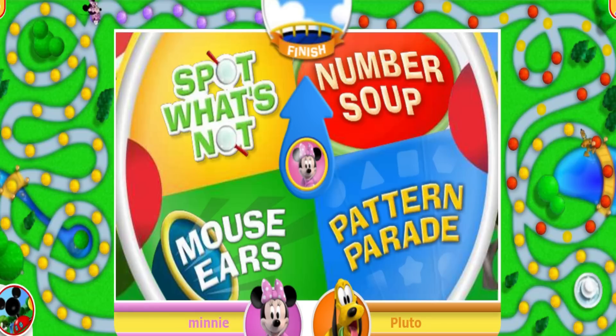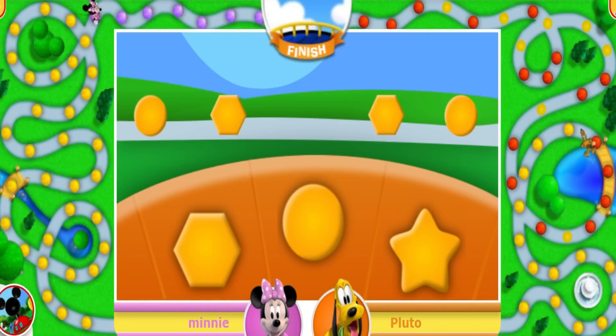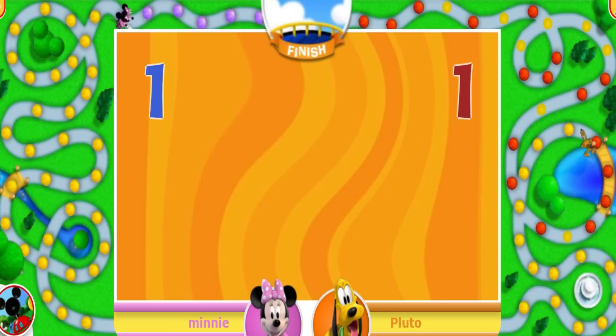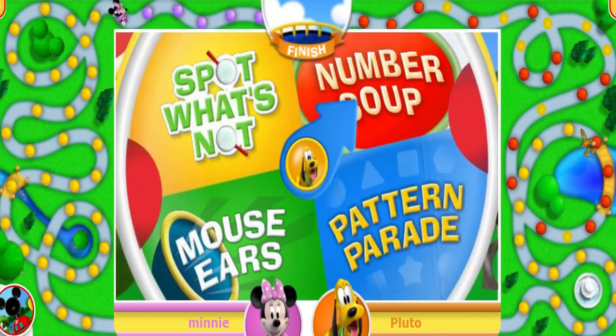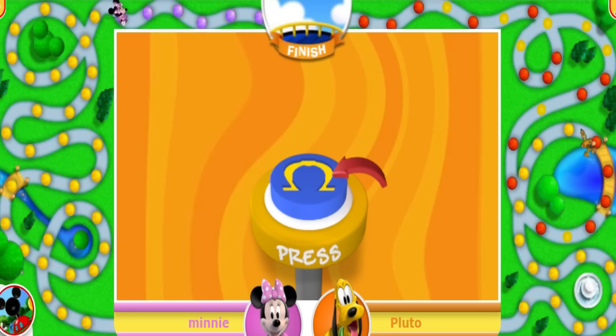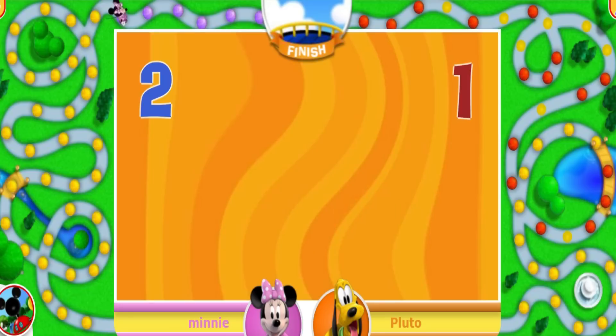Now it's Minnie's turn! Click the challenge wheel to give it a spin! Pattern Parade! Here comes the parade! Oh my, it looks like one of the shapes is missing! Right you are! That means you get to move one space! One! Now it's Pluto's turn! Click the challenge wheel to give it a spin! Number Soup! Soup's on! Hit the number noodle that equals the number of shapes on the placemat! That's the number! One! Two! Three — stupendous! That means you get to move two spaces! One! Two!